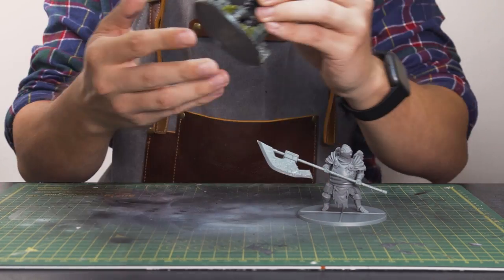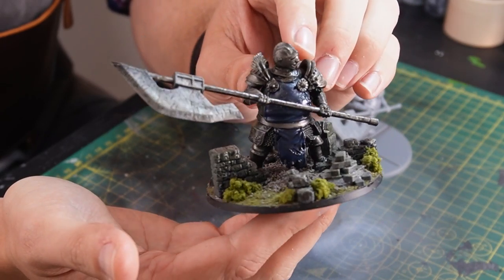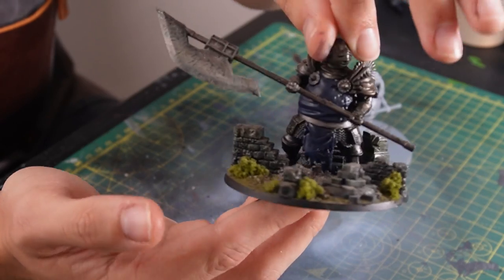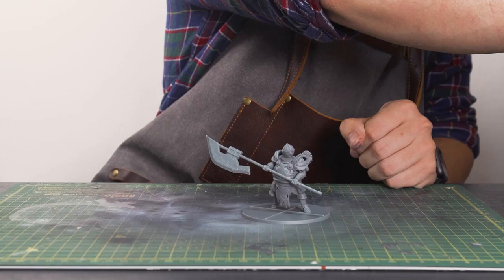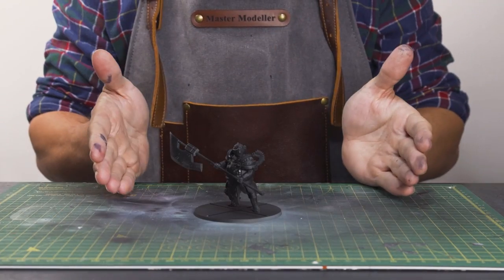So, confessions out of the way, it's time to take a closer look at the big old fat boy from Dark Souls 3. You can see from the original painted one from last year that it's lacking any real depth to it, but the base does look pretty cool and really does elevate the model a fair amount. So I'm going to start off by getting the big boy primed.